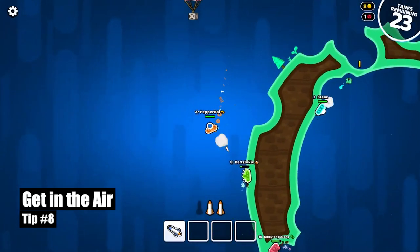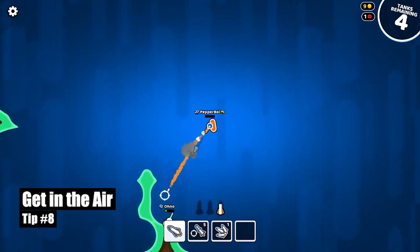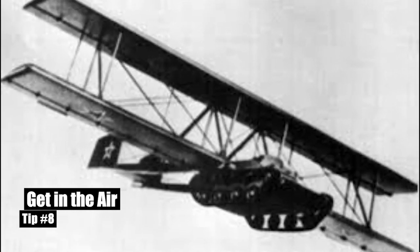Tip number eight: get in the air. If you stay on the ground while you're in a fight and the enemy has a line of fire at you, that's not a good idea. You should go into the air and try to shoot at them from above, because it's harder to hit tanks while they're in the air — and that's true in real life too.